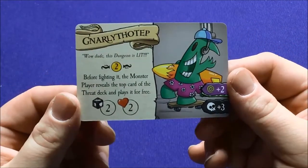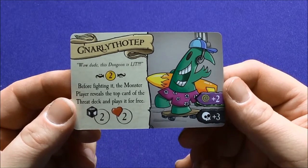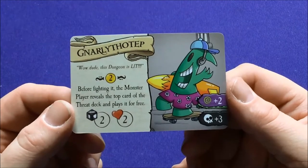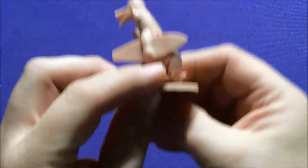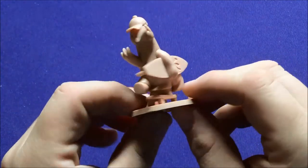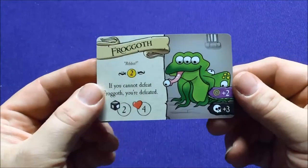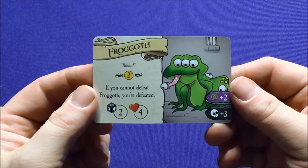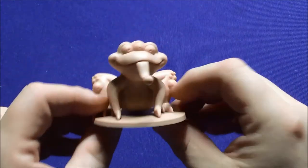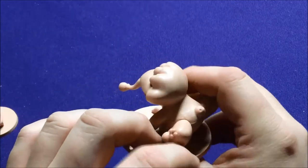A level three monster — Gnarly Thotep. 'Well dude, this dungeon is lit.' Before fighting it, the monster rebuilds the top card of the threat deck and plays it for free. He even looks scarier in 3D — he's got a third leg, he's got two in the exact middle one. And then we have Frogoff. 'Rivet — you can knock the feet. If you can knock the feet, Frogoff, you're defeated.' There is Frogoff — eyeball on his tongue, eyeball on his knees, eyeball for a tail apparently.